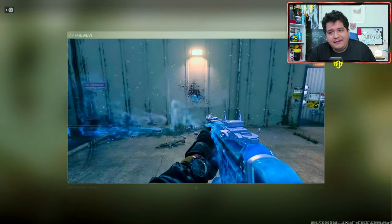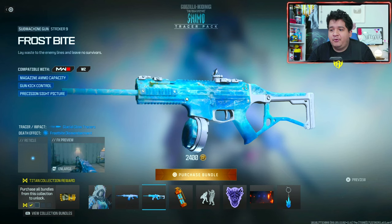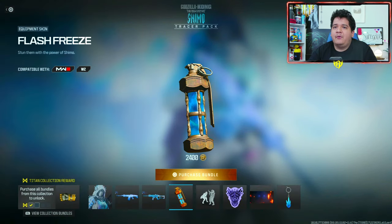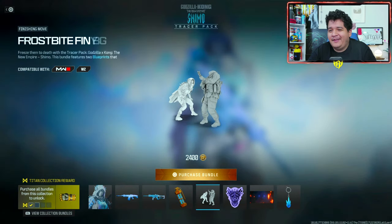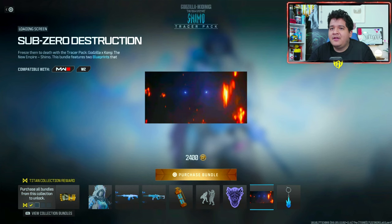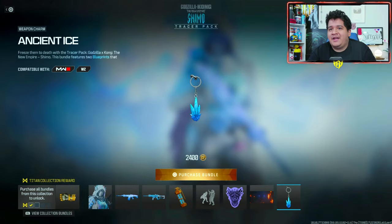Here's how the Striker 9 tracers look — pretty much very similar and looks pretty incredible. Striker 9 is looking like a W. No ammunition tracers once again, so you'll only have this for the Striker 9. When it comes to the equipment skin, we got the Flash Freeze for the flash, which is kinda funny — we'll check that out in game. We also got the Frostbite Finish finisher move, so it's probably gonna be very epic like the Godzilla or King Kong one. We got the Precursor Decal, the Sub-Zero Destruction Loading Screen, which is kinda simple but kinda cool, and the Ancient Ice Weapon Charm.